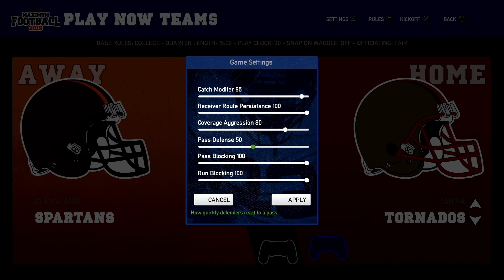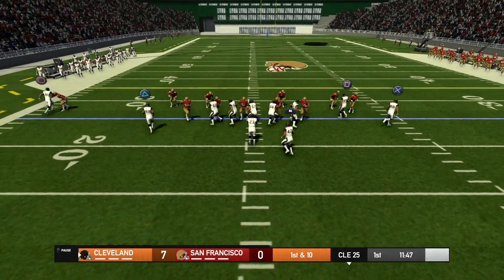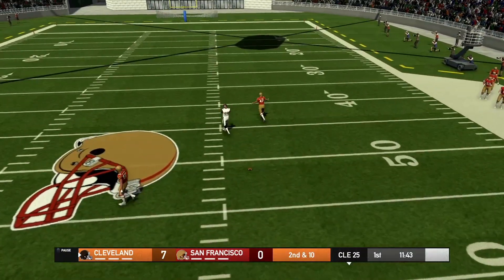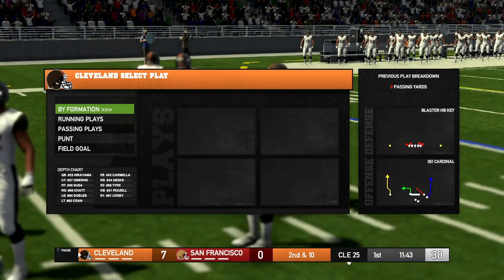The big draw here — right underneath Play Now there's Create a Team or Edit Team and Create a Logo. They are setting up for you to recreate whatever teams you want. I'm sure there's probably a community that does this, and this is really where the heart of the game is.